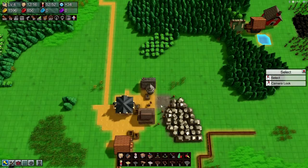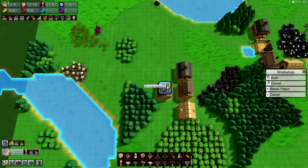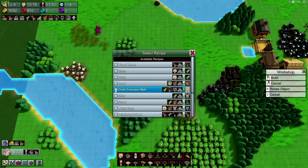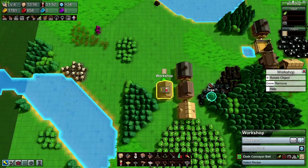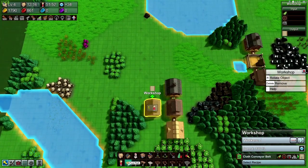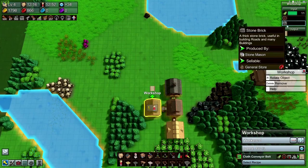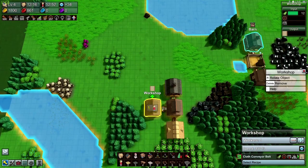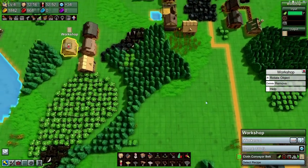I'm out of people again. They're still doing good on stone. Now let's get another workshop, and this one we want to do cloth belts — cloth conveyor belts. So we need cloth. Does cloth roll? It does not, which means we need a person. Cloth to there. We've got cloth. And then we need stone bricks and wagon wheels.